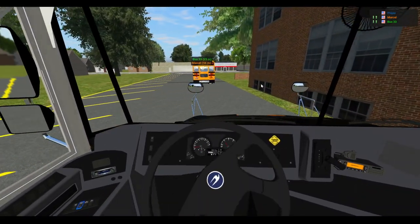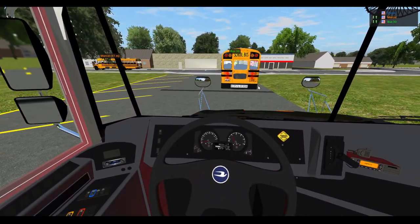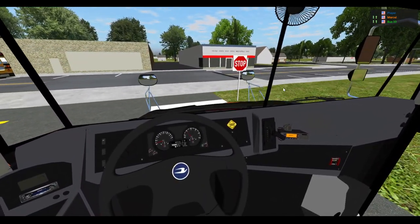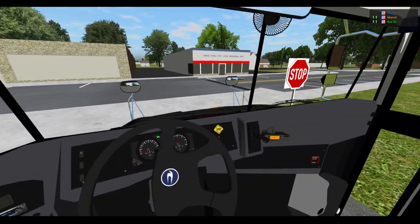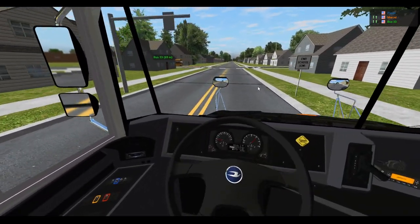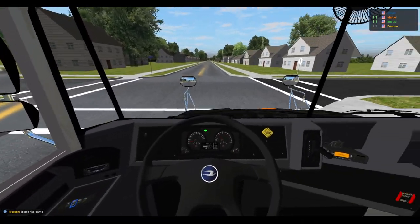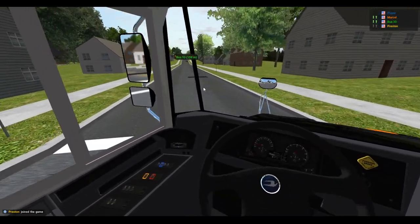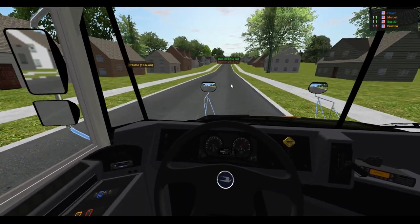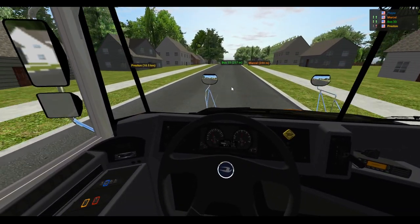I'm still trying to get used to the driving here in Rigs of Rods. I've been doing okay — I haven't been flying off the road or anything. But whenever I try to come to a complete stop, it just automatically goes into reverse. I was wondering if there's a way to turn that off. If any of you guys know anything about those controls, please let me know, because I end up having to engage my parking brake at like three miles an hour.